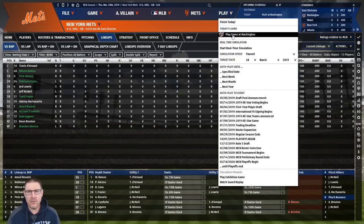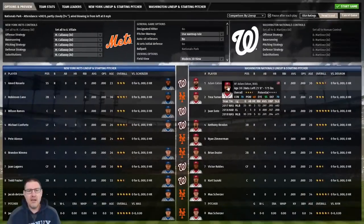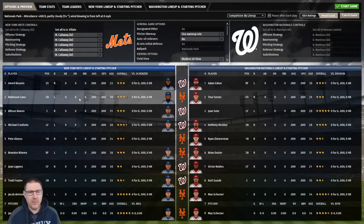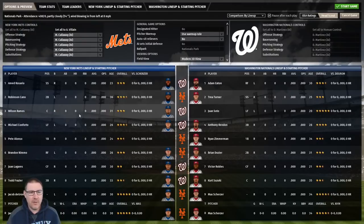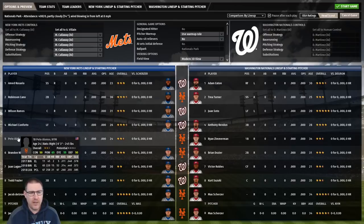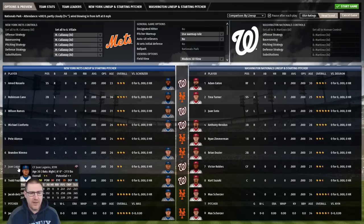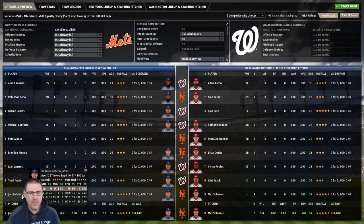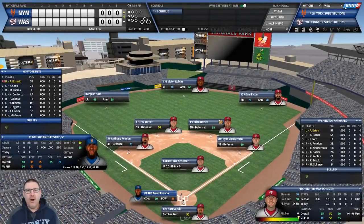Let's have a look at the starting lineup as we're about to play the Washington Nationals on opening day. Ahmed Rosario leads off at shortstop, Robinson Cano bats second at second base, Wilson Ramos bats third at catcher, Conforto cleans up in left field, Pete Alonso bats fifth at first base with good power, Brendan Nimmo bats sixth in right field, Largaespada bats seventh in center field, Todd Frazier bats eighth at third base, and Jake deGrom pitches opening day.